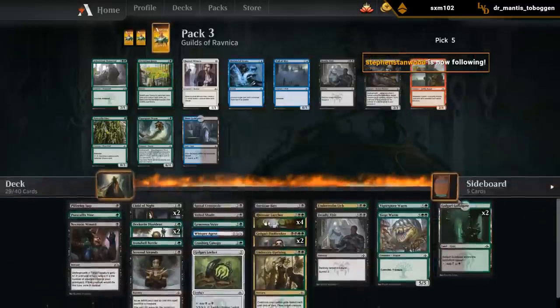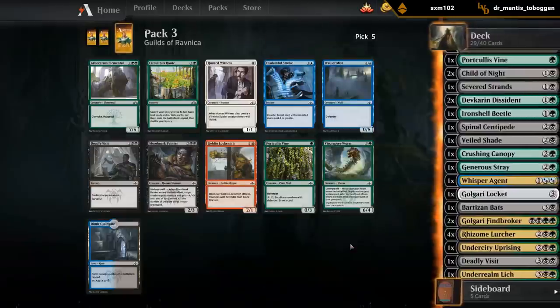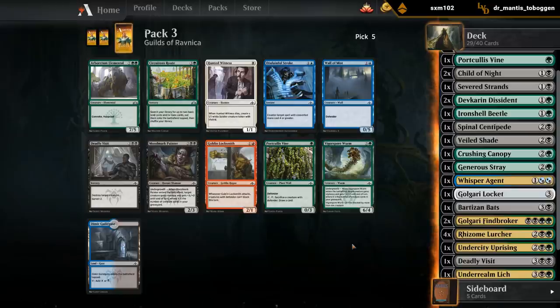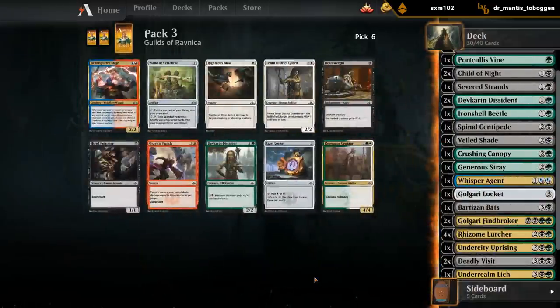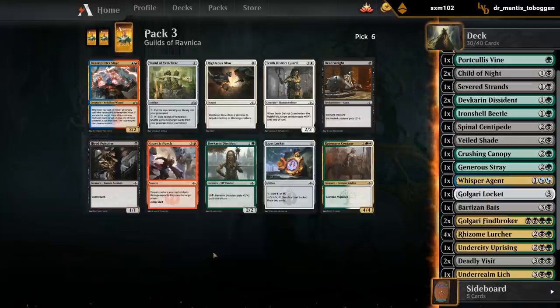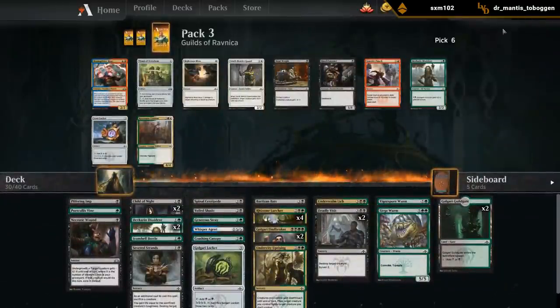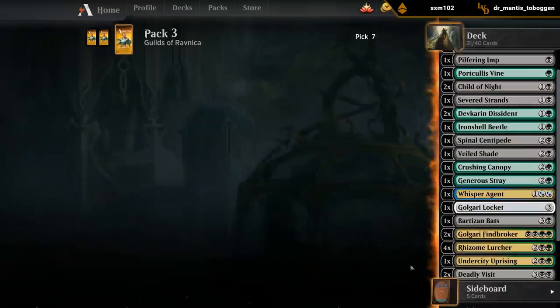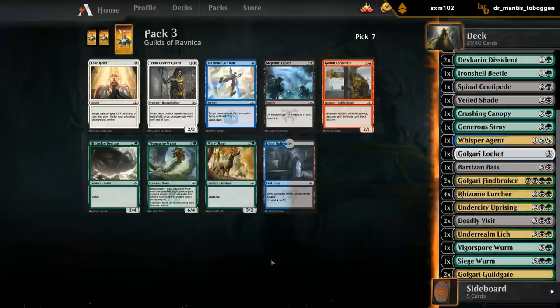Let's take another Deadly Visit - as much as I want another Vine. Vapor fuels the graveyard a little bit too. Deadweight is pretty tempting here. Poisoner has a bit more synergy in our deck. Dissident would also be nice. But Deadweight is Deadweight. And now we can look at maybe the Vapors - we already have a Vigorspore Worm, don't think we want another one. Could take the Recluse since we are a bit soft to flying creatures.